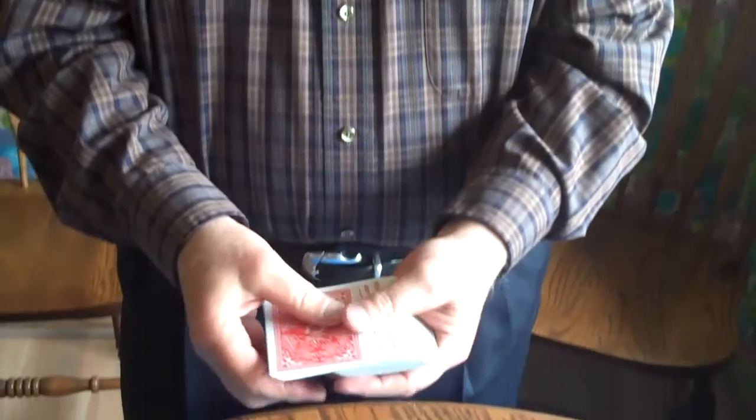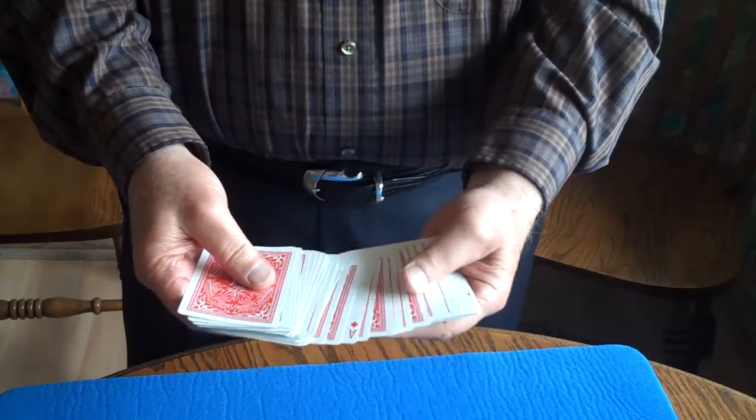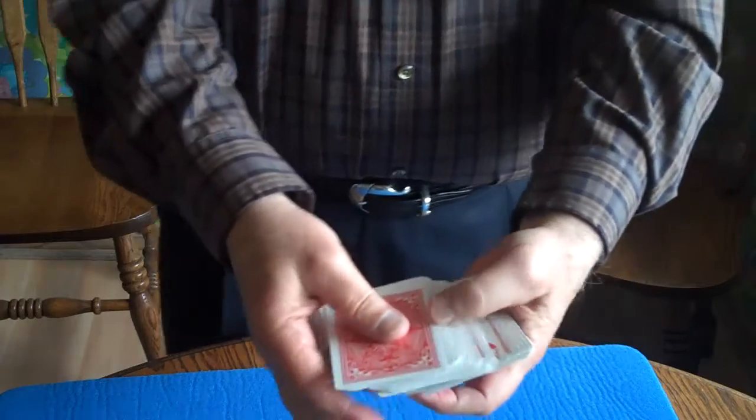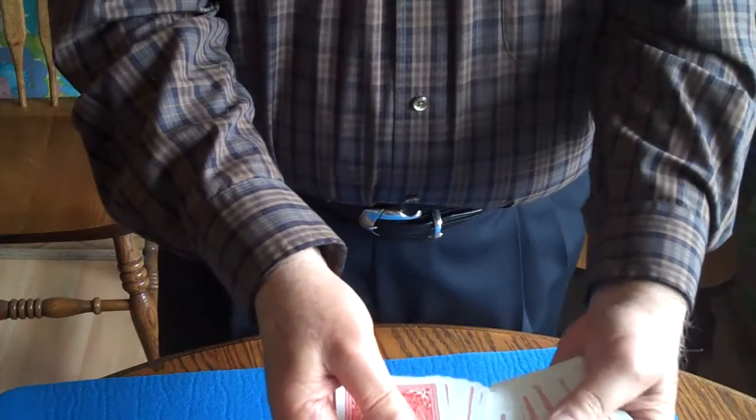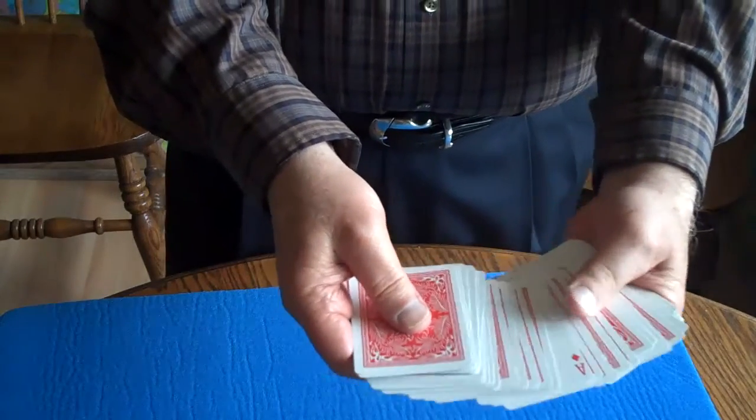Hi there, I'm here to do a card trick for you. I would like you to select a card, but not one of the aces. How is that possible? Well, the aces are face up, so don't select one of the face-up cards — just select one of the other cards. Can you grab one here for me?